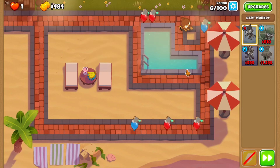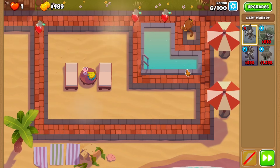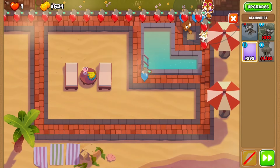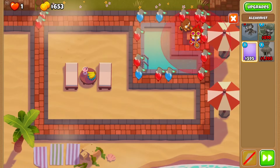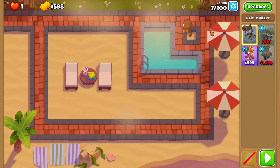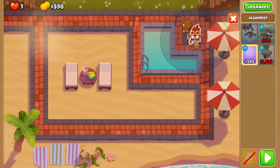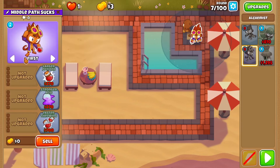The strategy is probably gonna be Crossbow Master, Balloon Incineration, Alc buff, and then top path Village — because Crossbow Master is going to be a big part of our damage. I want the Village here for a good straight line when he attacks, same with the Crossbow Master. Mortar will be down here somewhere, and if I put the Alchemist in the middle, he'll be able to buff everything.